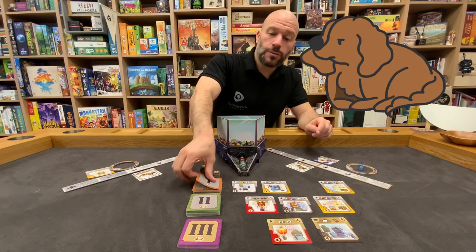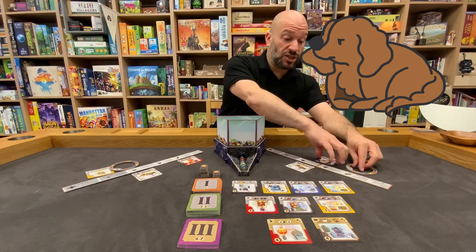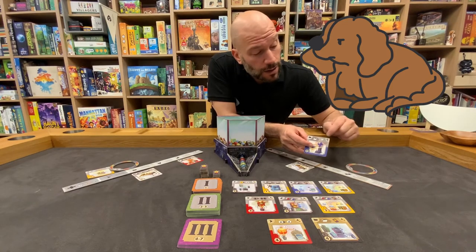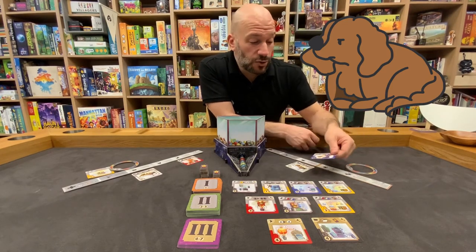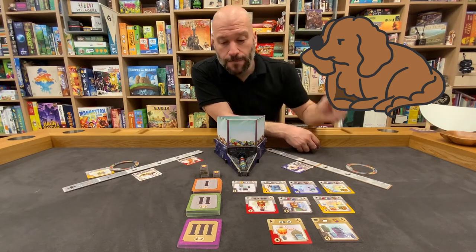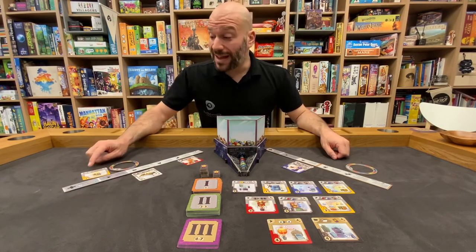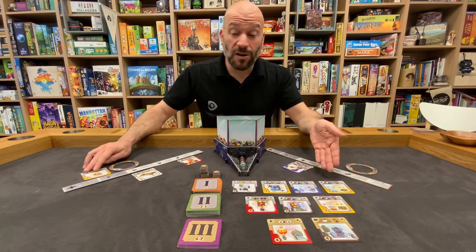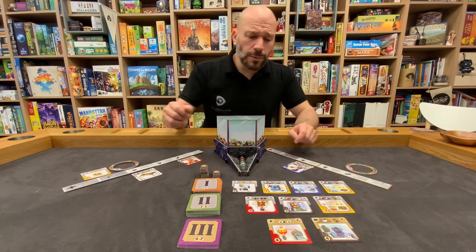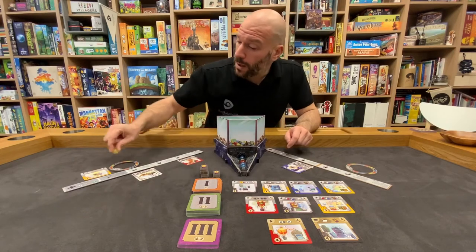We'll go back to Gugu, and Gugu can just build the thing she reserved. So now whenever she files a card, she'll be able to pick an energy — that's really strong. We'll replace that card and go back to my turn. I would really like to build this, but I can't file a card because I'm maxed out — I can only file one and it's already sitting here. So I'm going to take that yellow energy from the row and put it in my ring. That's the end of my turn.